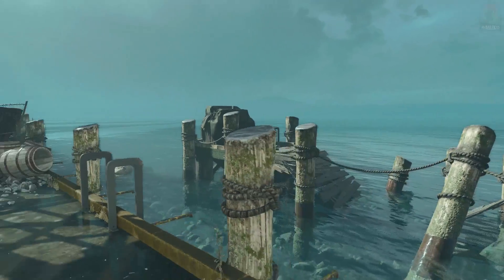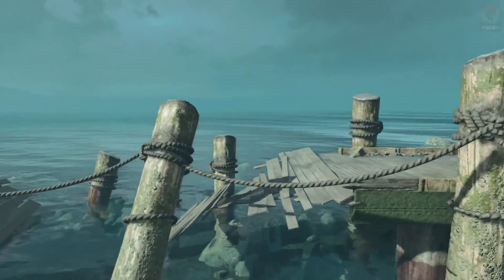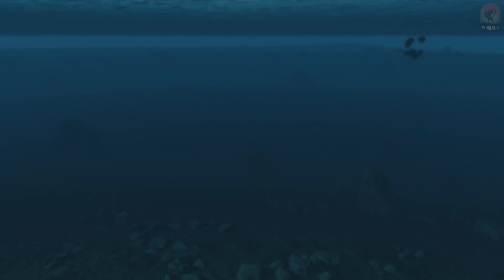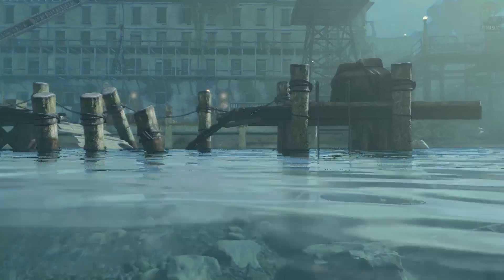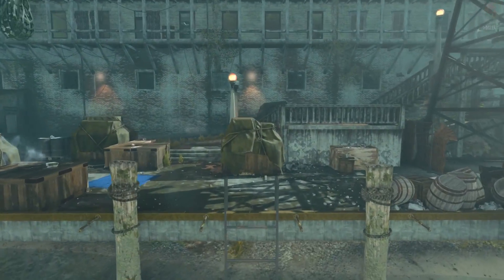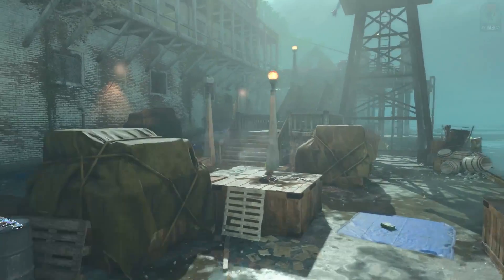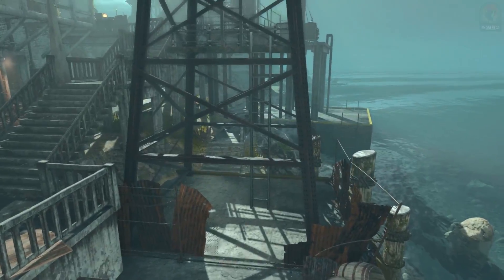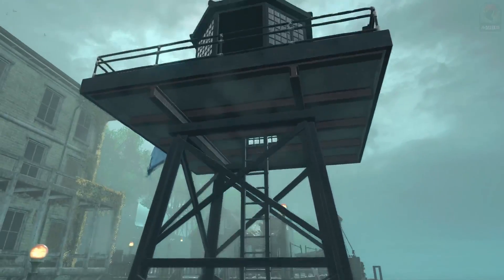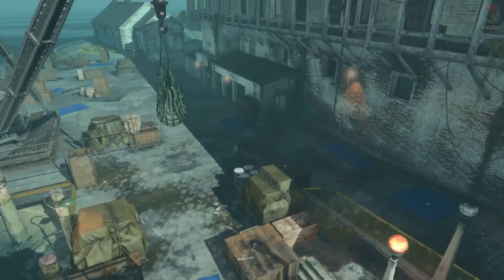We've used our shield blast to move that crane to go retrieve the golden spork. If we go underwater we can see some fish swimming around. There are definitely more easter eggs on this map. Here's the sniper tower trap from Mob of the Dead which you can fully climb up and explore — in my opinion it's absolutely crazy that this is even a thing.